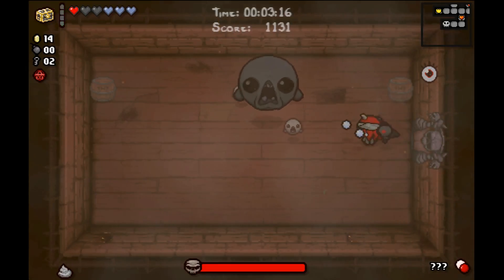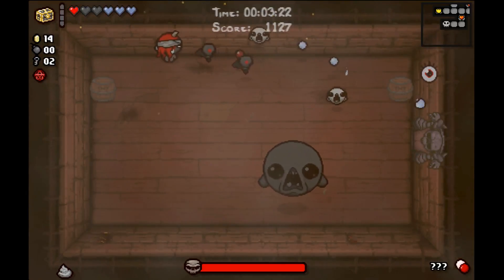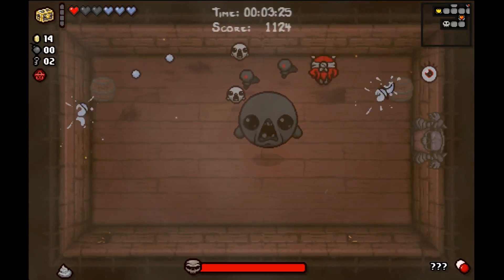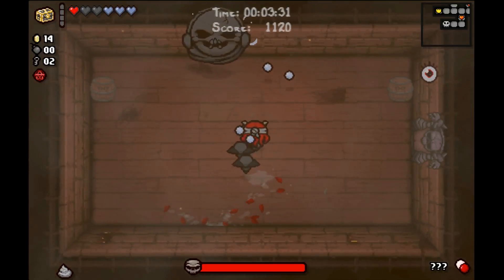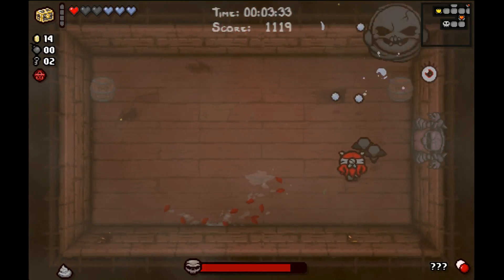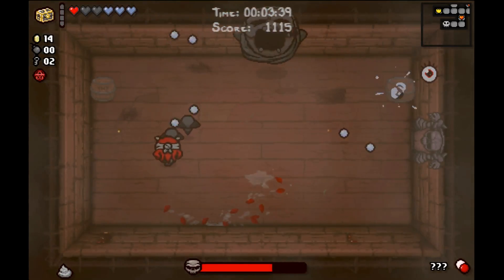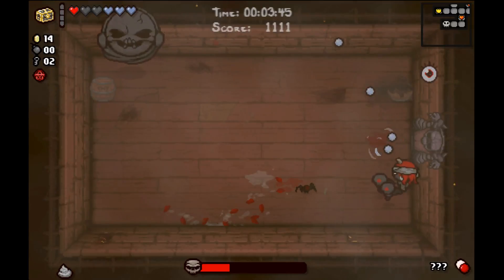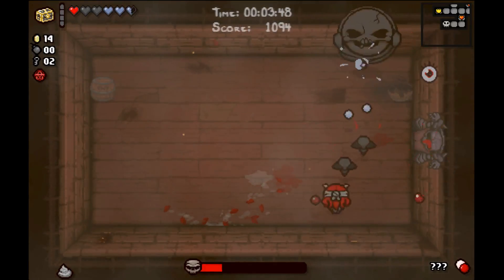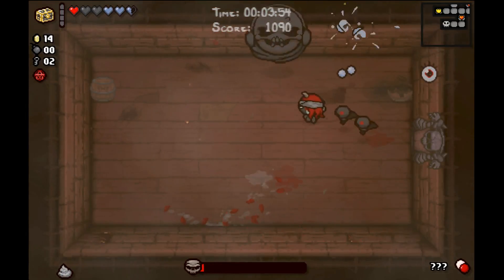We are going to go fight our boss, and our boss is the Haunt. I don't feel too bad about popping Box of Friends right now because the Haunt is kind of a huge dick, and his little ghost buddies are little dicks as well. Is this the one where he only spawns spiders? Because if it is, then we're actually going to be doing pretty well against him. I don't foresee us taking damage... never mind, I take that back. I don't foresee us taking any more damage, is what I should say.